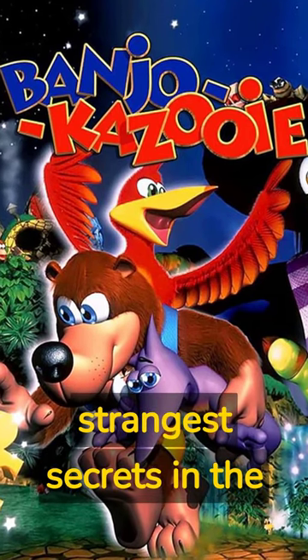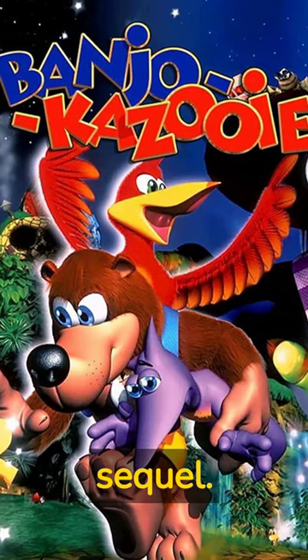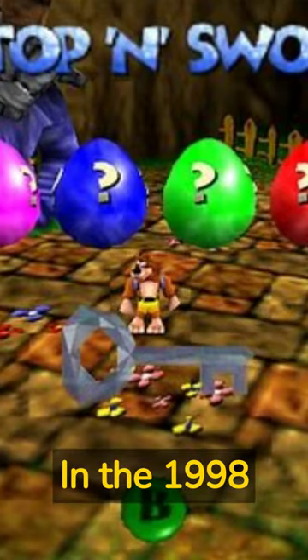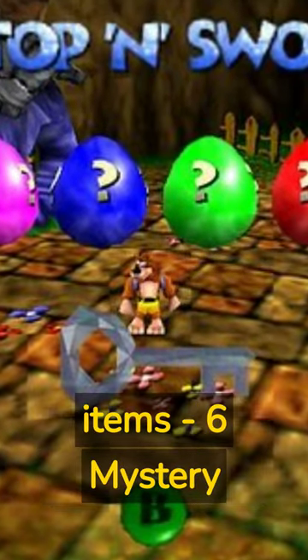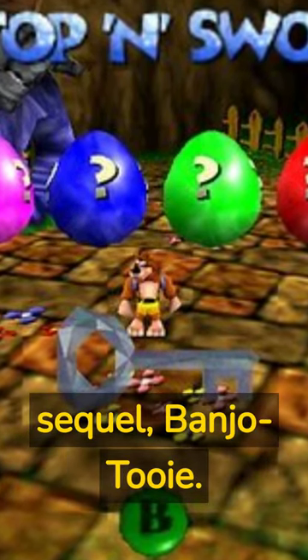Banjo-Kazooie has one of the strangest secrets in the N64 era that was supposed to directly tie to the sequel. In the 1998 game, hidden stop-and-swap items, six mystery eggs, and an ice key can be collected to use in the sequel, Banjo-Tooie.